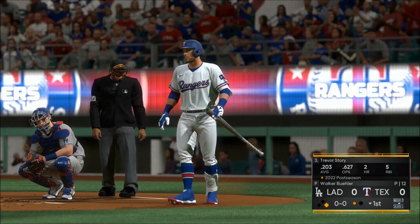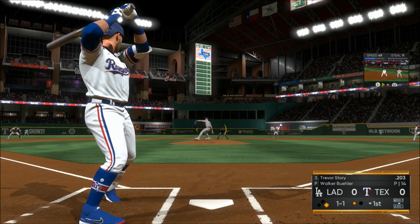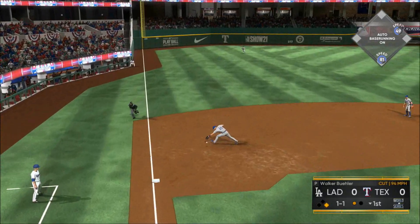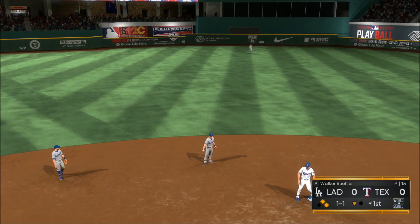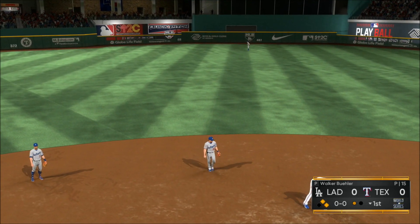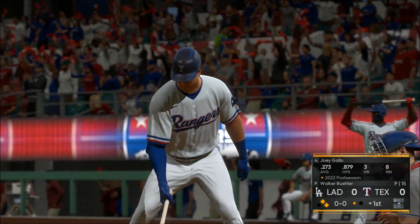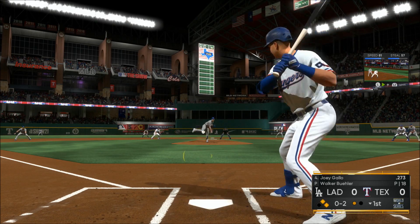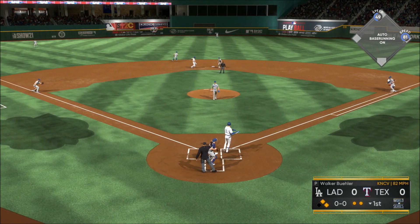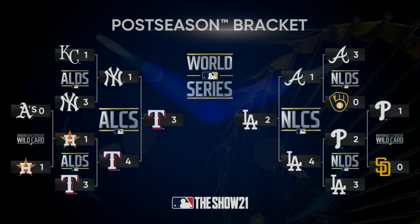Checked swing in the dirt, but he went around — and that brings in the power-hitting shortstop. Hit on the ground to third. Reined in, but the throw pulls him off the bag. Following the error, it's now runners at first. Checked swing in the dirt, but he went around. Good job to corral this quickly as the runners hold on.